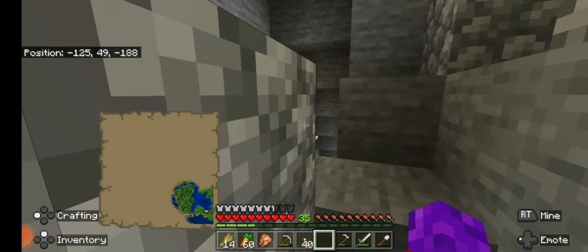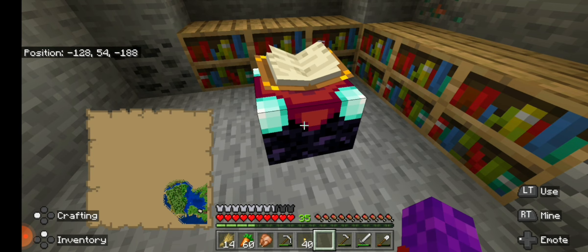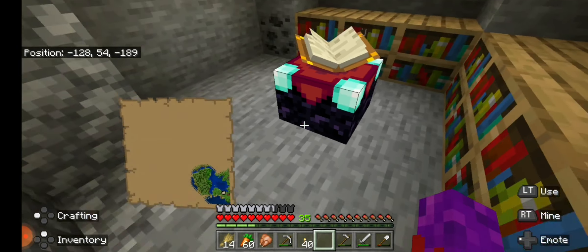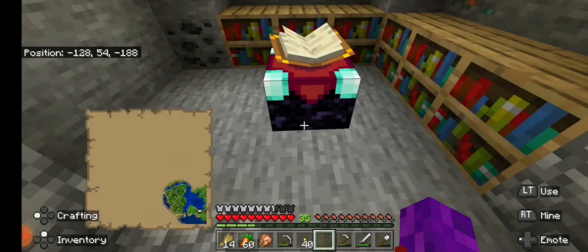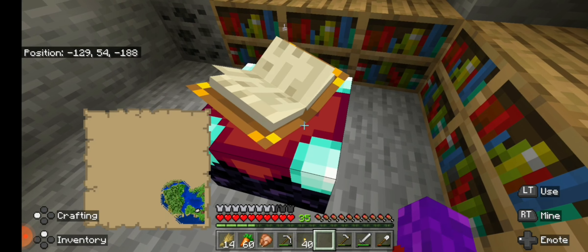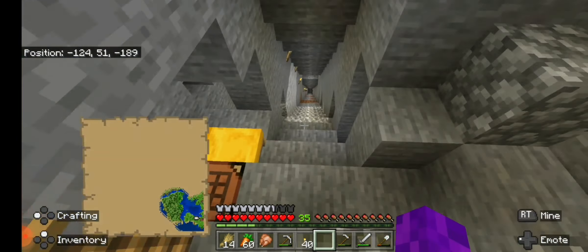Something else you may have noticed is I have an enchantment table now. This is actually the reason why I have a cow farm — I need leather to make bookshelves and books so I can get a level 30 enchantment. I'm waiting until I get it to level 30 so I can get the best enchantments — yeah, you guys get it.